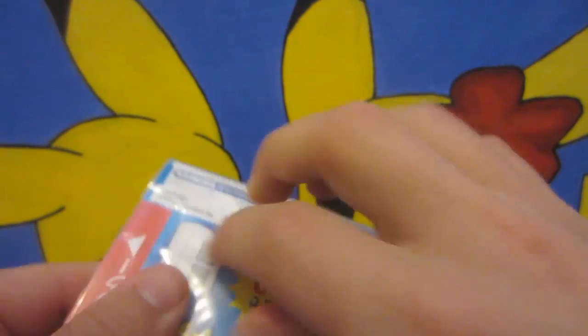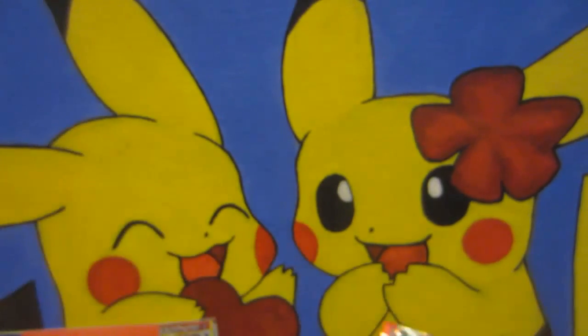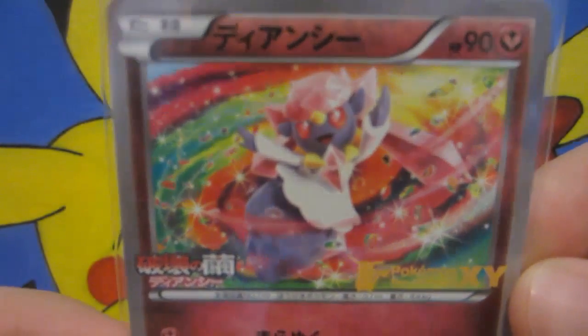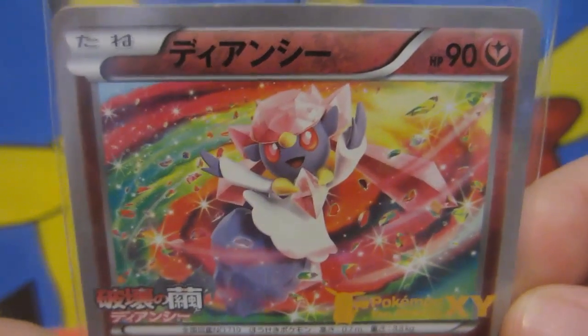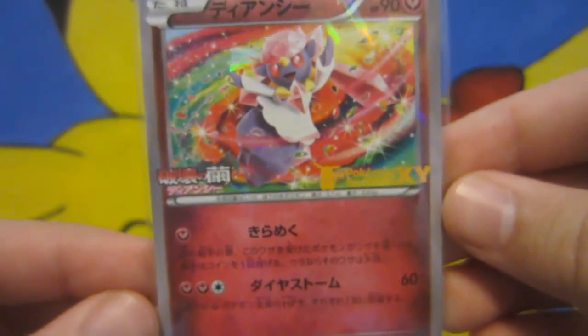I don't think these come with Rising Fists, which is a little bit of a bummer — I think you only get XY and Wild Blaze. But you obviously get the awesome sealed Diancie promo. I'll open up the other one in another video, but look at that, guys — that's just sick. It's got the nice shard holo as well. Gorgeous.